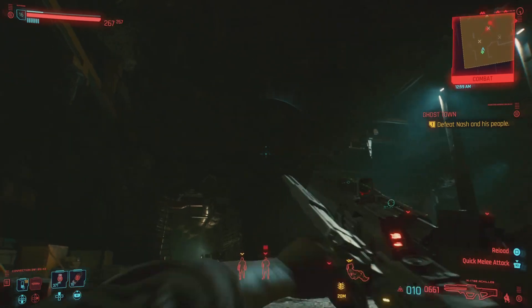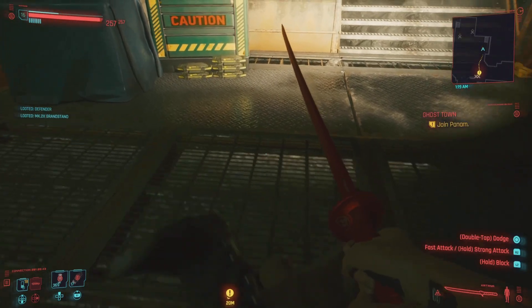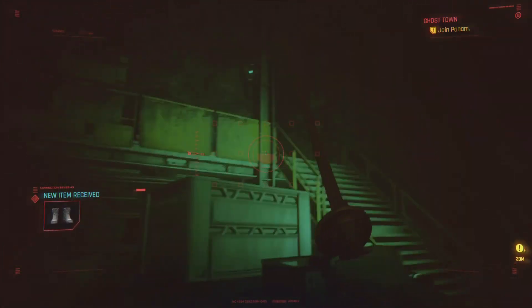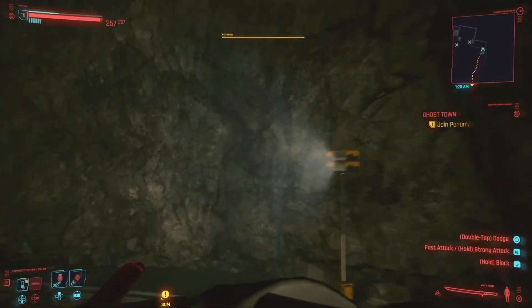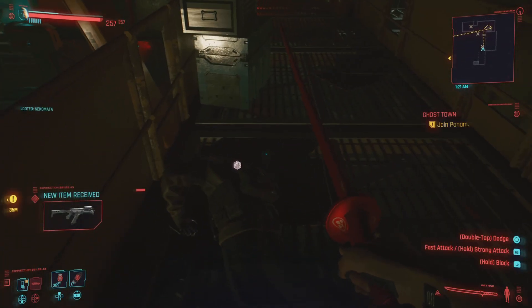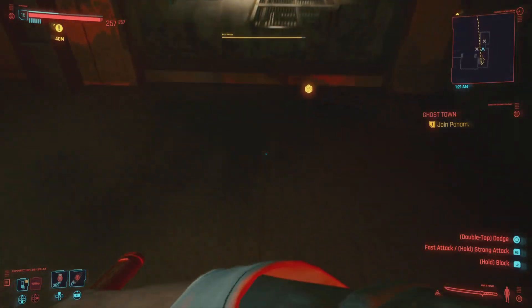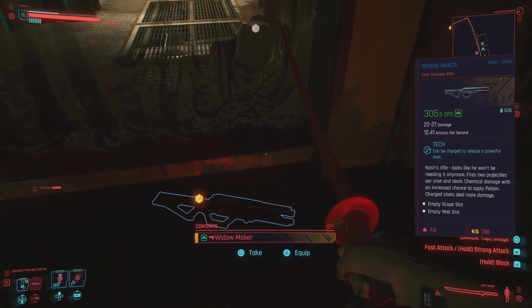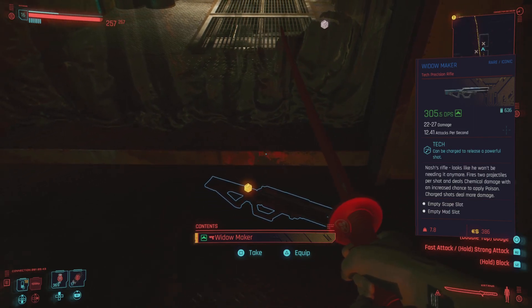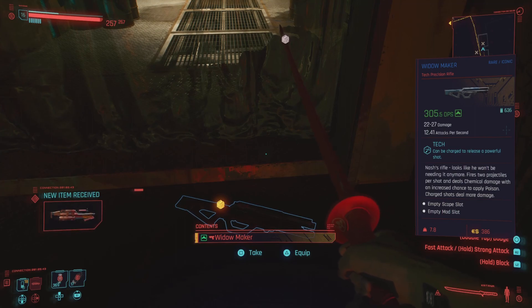One of those loot drops is Nash's rifle. I almost passed this up — to tell you the truth, I was kind of lucky I even picked those dialogue options. After you take out all of those enemies, head upstairs. Upstairs is where Nash's rifle is. I've been to this location before starting this mission and it wasn't here, so this is definitely a drop tied to this mission. That's the only way you can get it. This is a tech precision rifle — the Widowmaker — a rare iconic drop in Cyberpunk 2077.